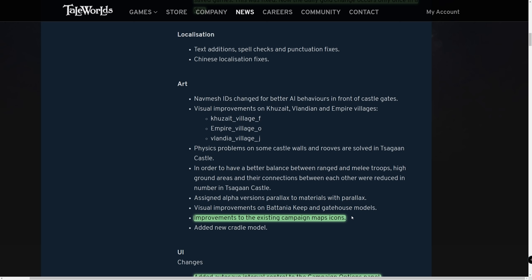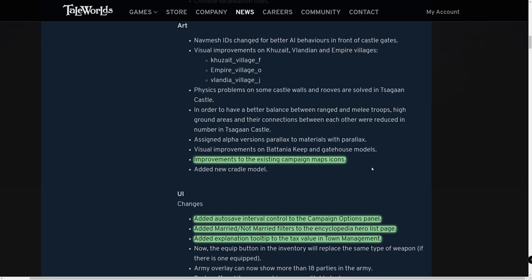Moving into art, there have been improvements to the existing campaign map icons. I didn't notice a huge visual change in-game — it might mean higher resolution icons or better scaling across resolutions, but I couldn't find a clear explanation by looking at the game. If you've played 1.5.5 and spotted what changed, let me know in the comments.